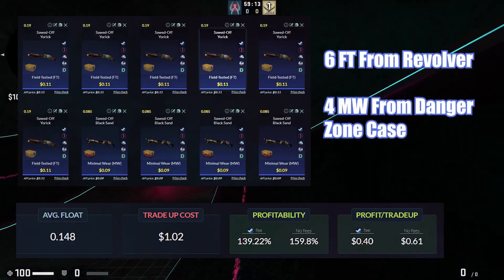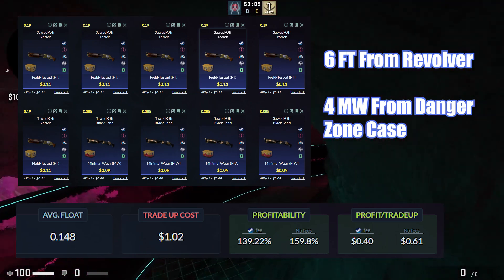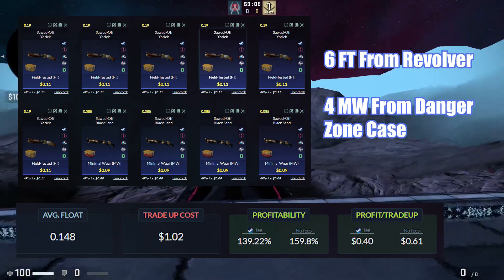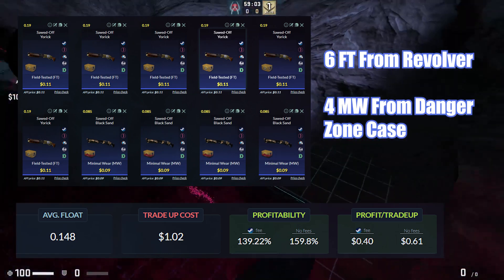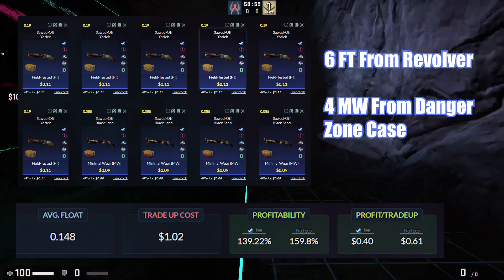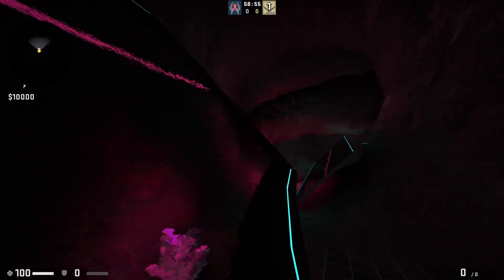For the first trade-up, we'll be going for minimal wear revolver skins. For this we need 6 field-tested skins from the Revolver case and 4 minimal wear skins from the Danger Zone case. You have to keep the average float below 0.15 for all the minimal wear outcomes and this trade-up will cost you just a dollar. This is one of the most famous trade-ups and I have already made a lot of profit by spamming this.